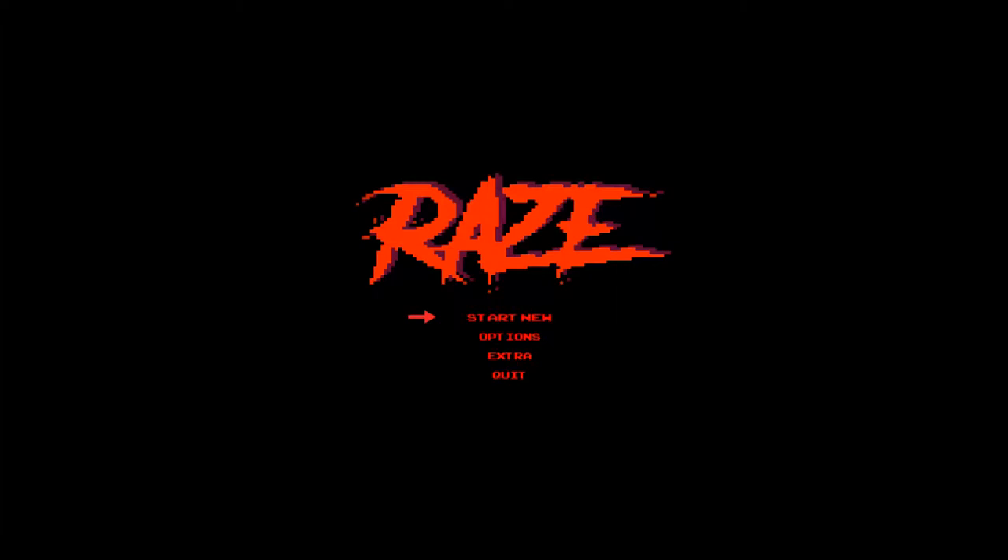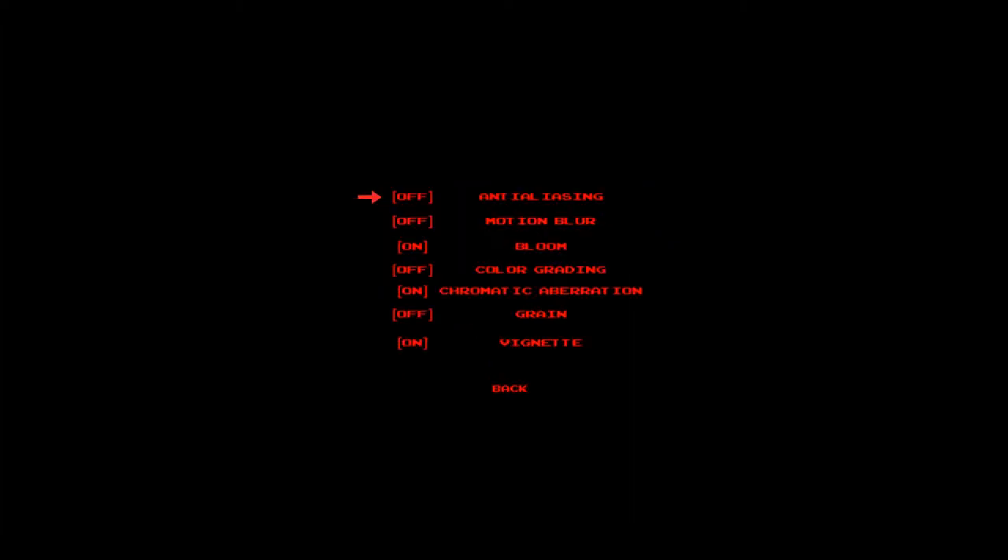There is a ready playable version — just contact me if you want to try it. The first thing I've done is a little settings menu where I can turn off all the needless post-processing options I've added. Anti-aliasing, for example, seems to double the performance requirement, and for a 2D game it doesn't really do anything, so I don't know why I put it there. It seems to kill my computer literally, so I'm probably just going to remove that in a build pretty soon.